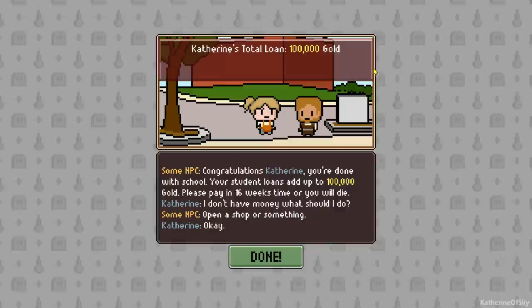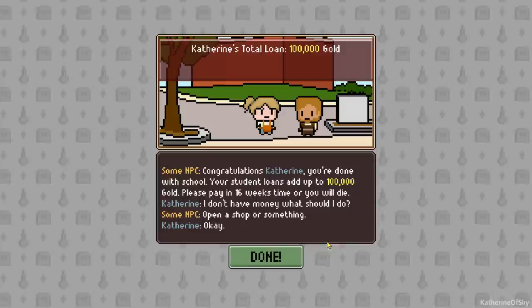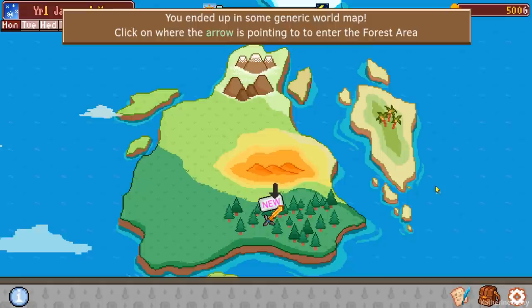Congratulations Catherine, you're done with school. Your student loans add up to 100,000 gold. Please pay it in 16 weeks' time or you will die. I don't have the money — what should I do? Open a shop or something. So you are now heading to the world map. This game has a little bit of humor in it as well.